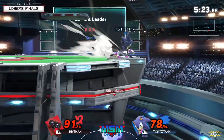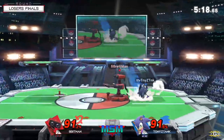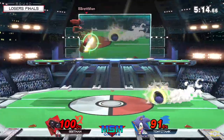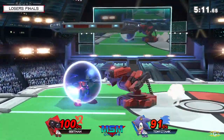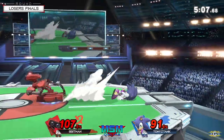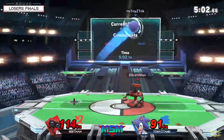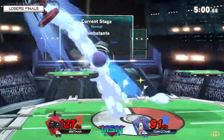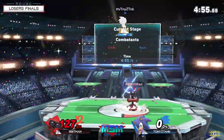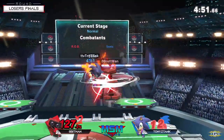Goes for the up B. Pressure — nice, no grab here for Apenman, Tony getting out of the way. Apenman looking to control the stage against Sonic, stopping that movement.